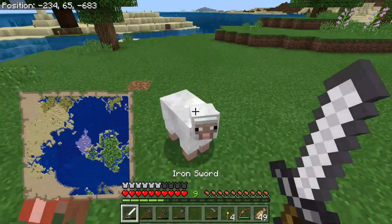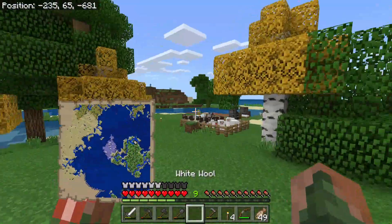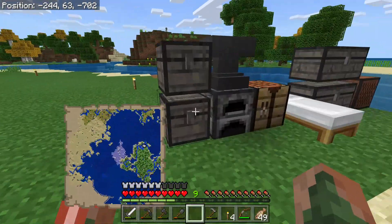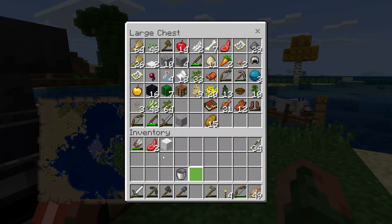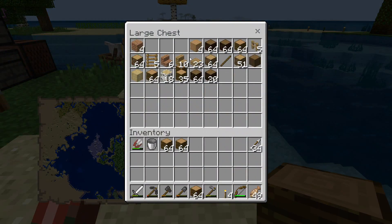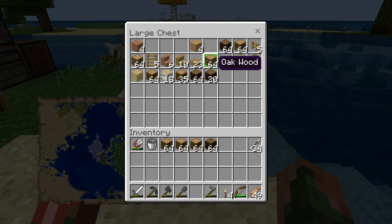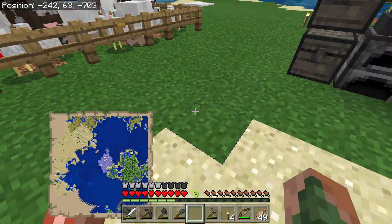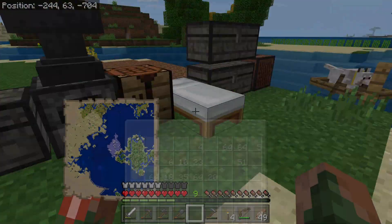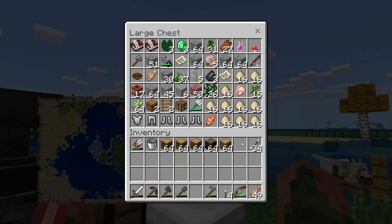For today's episode, what I have planned is something pretty simple. We're going to be working on a tower over there near our pirate ship. I did do a little work off camera as well. We're gonna need like three stacks of wood, so let's grab some. Let's actually head over there — wait, before we go I might want to grab a crafting table.